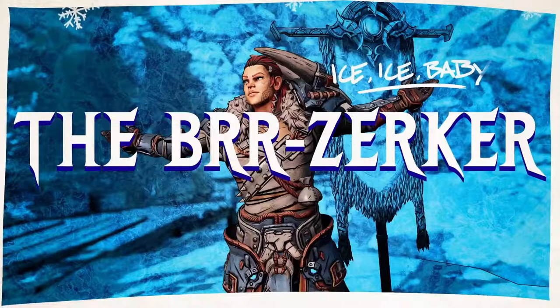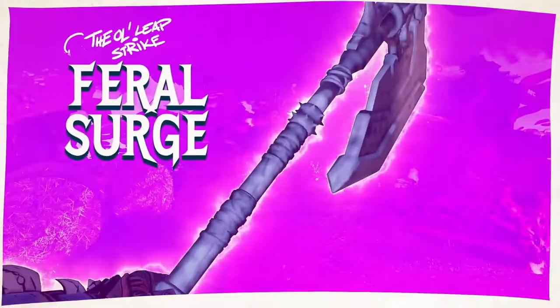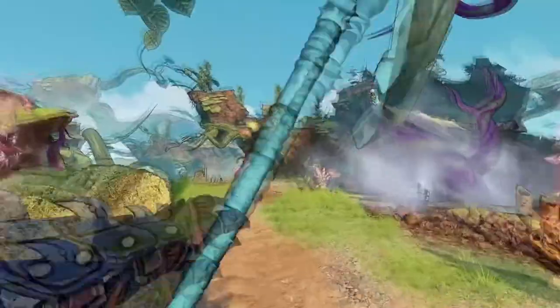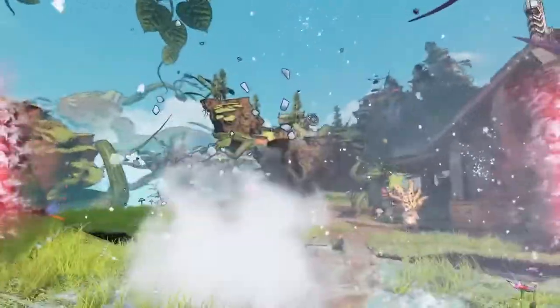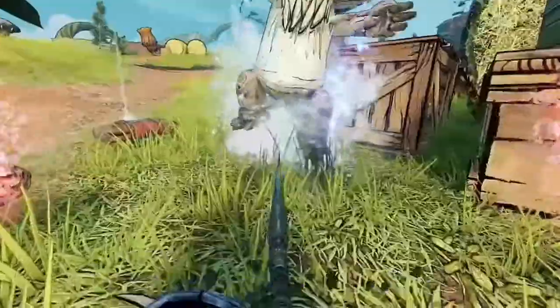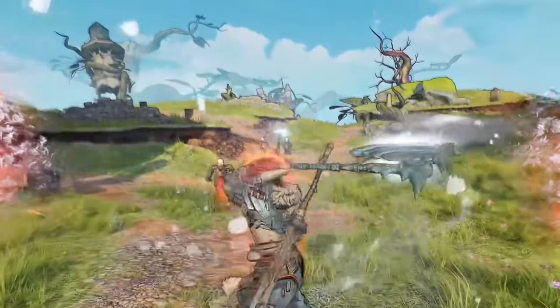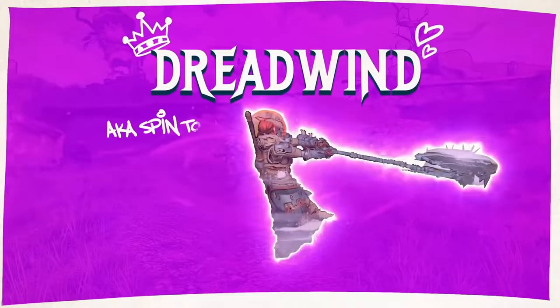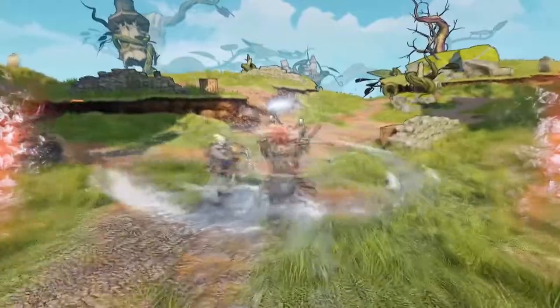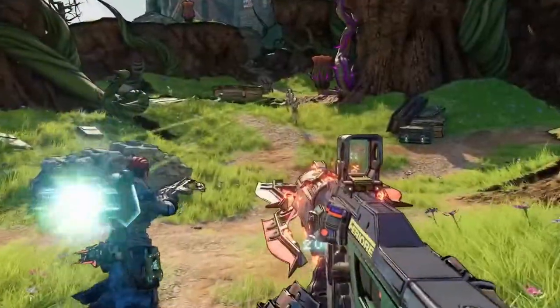The Brr-Zerker's focus lies in dealing damage by way of melee and frost status effects. Its main abilities are Rage of the Ancients as its class feat, and Dreadwind and Feral Surge as its action skills. For its passives, they can range from increasing move speed, to regenerating health, to gaining a bonus damage increase based on how close you are to an enemy. This class definitely benefits from continuously being in the face of whoever you're fighting.